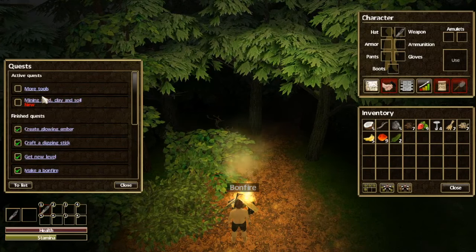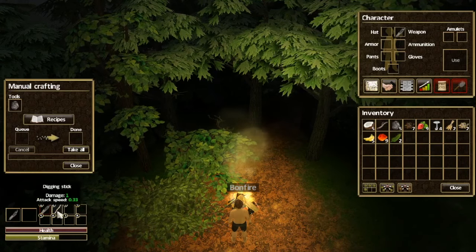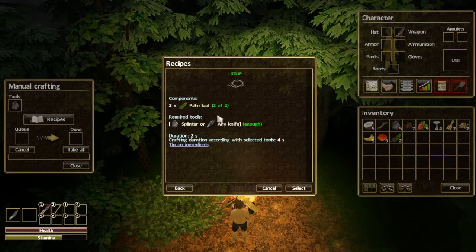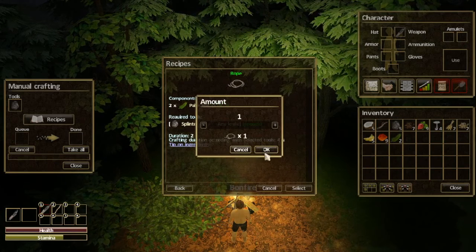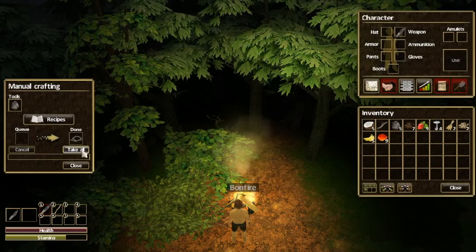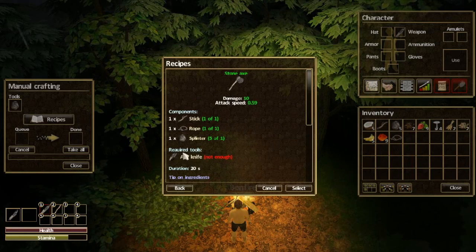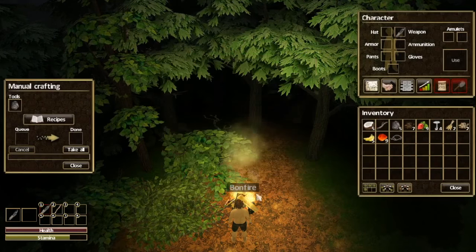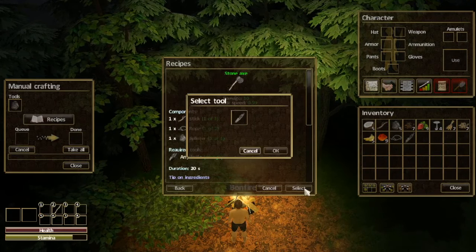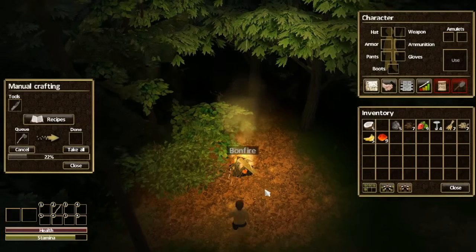Let's go back to our tools. Go to our crafting, take our digging stick. We will make ourselves a stone axe — we need to make the rope first. So rope — select — we can just make the one. Take all. Let's make the stone axe first. Require tool: knife. Do we have to put it back in our inventory? There we go, 20 seconds — select a tool. Let's make it — let's make ourselves an axe. Pretty cool.